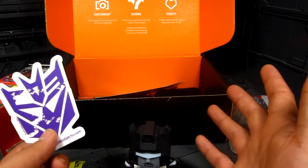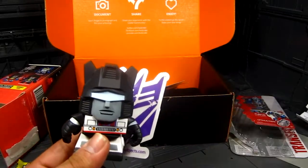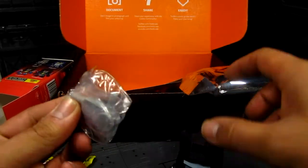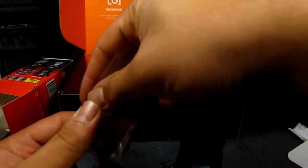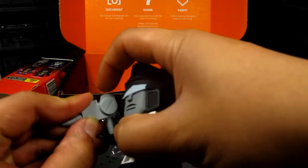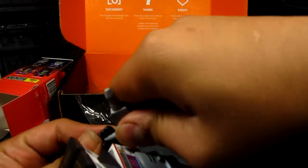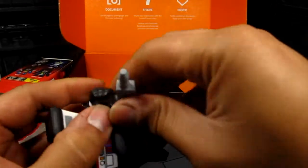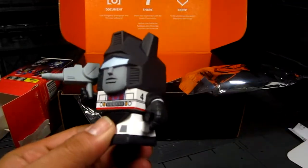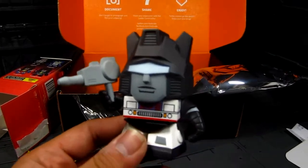That's pretty much it for my Loot Crate. I was about to tune out — but wait, I almost threw out the packaging and realized there's a blaster for Jazz inside! Close call! Here we go — got the blaster. It's really stiff but there it is. Always check your packaging before you throw it away!